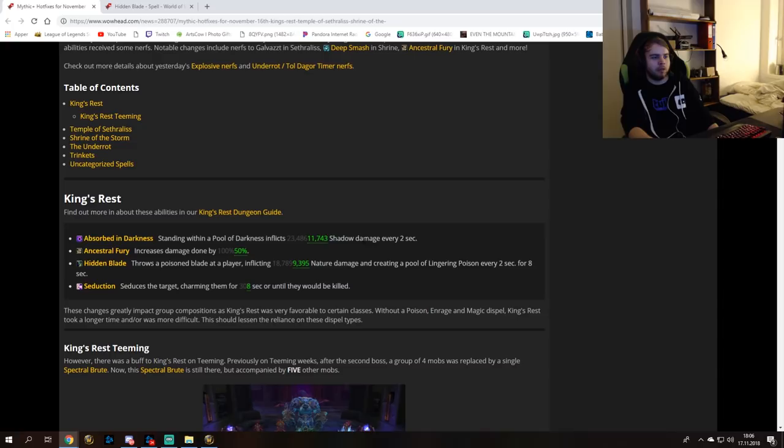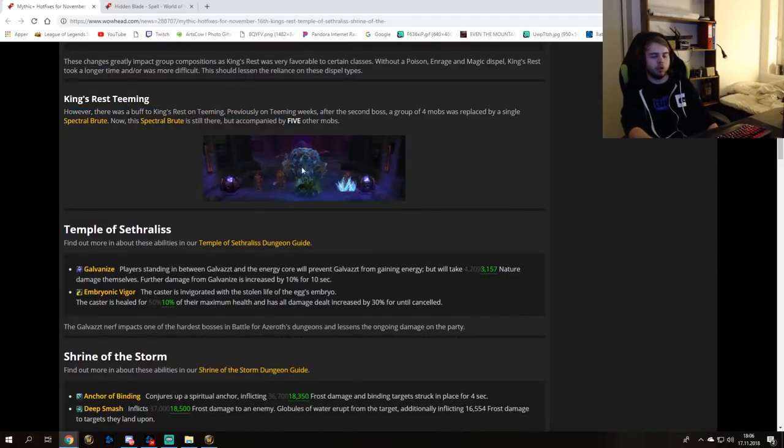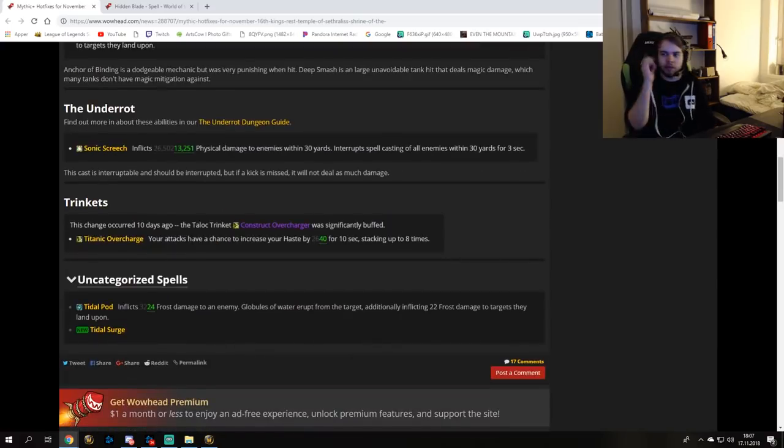This doesn't make sense — nerf everything. Here is a nerf: this is the only nerf that makes sense. Everything else is avoidable and didn't do much damage in the first place. This pack sucks, complete cancer — I don't know why I did this. No one plays this pack, you just want to skip it. Now you can actually do the third boss in temple — this is a very big nerf. Shrine anchor binding doesn't make sense, avoidable damage. Sonic screech — avoidable, did not need a nerf. And this doesn't matter. Clip it.